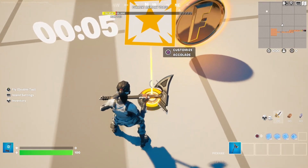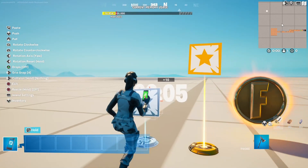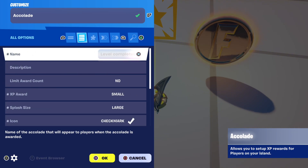The only device you'll need to actually add XP is the Accolade device. There are a lot of settings you can change in this — I'll just run through some of them and what they mean.